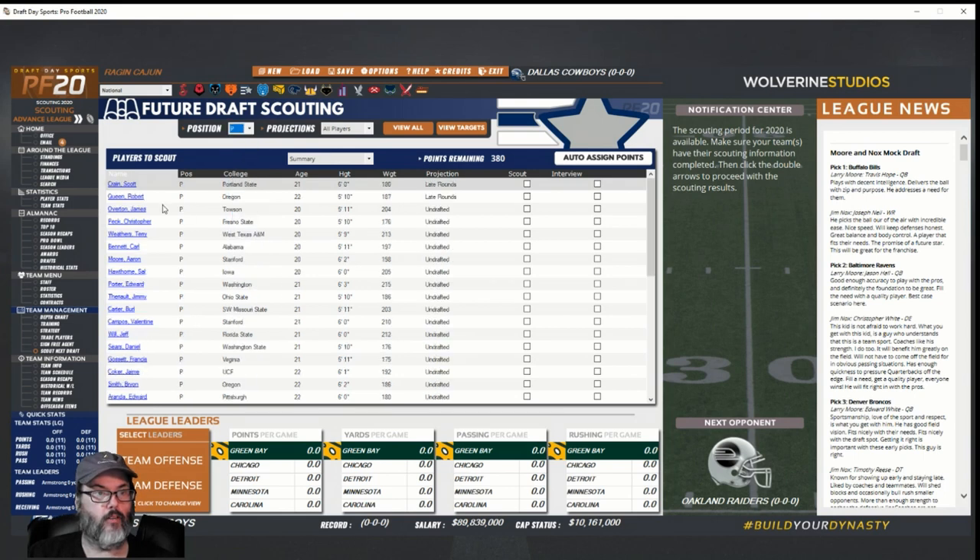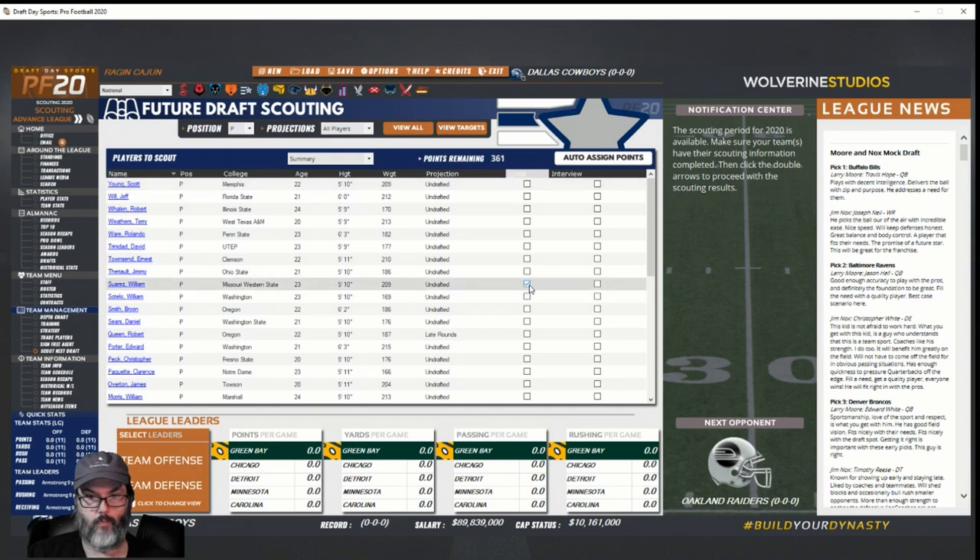Sorting by name, we'll scout him and interview him. Scouting took 19 points and interview takes 5 points, and each one opens up more information. I should have read up on this but I didn't — that's just kind of how I play, we'll meander through.